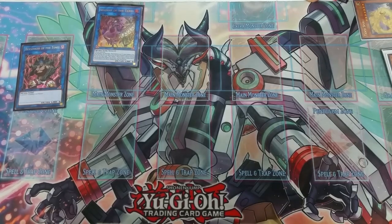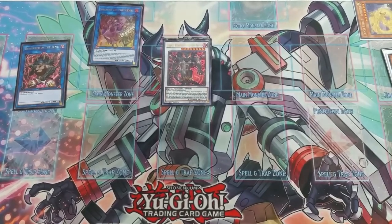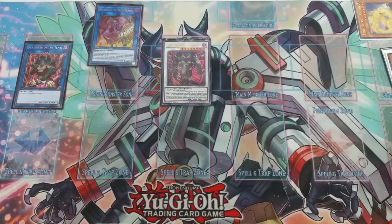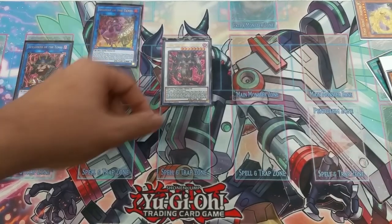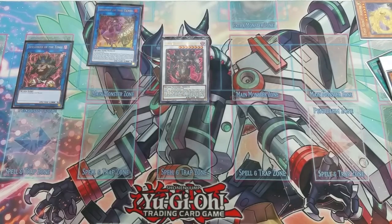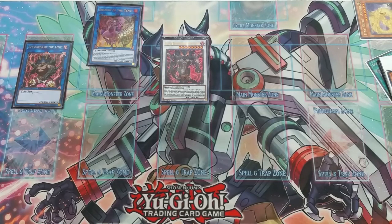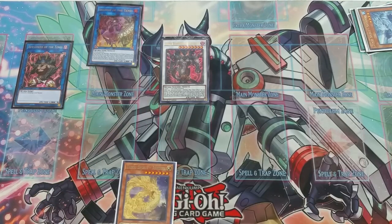I'm going to special summon Shathana because it gives us even more battle phase utility. Take those two and synchro summon into Berserker of the Tenyi. That's the going second board. We have a Berserker with 3000 attack that can't be destroyed by card effects because it was summoned off of IP Masquerina. When an opponent activates a monster effect, you can banish that monster. When it destroys an effect monster by battle it gains attack and can attack again — pretty decent off just two cards.